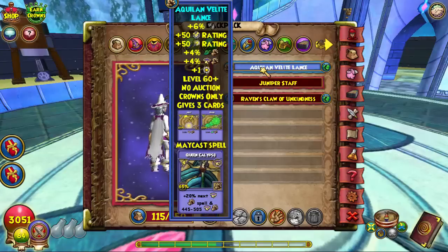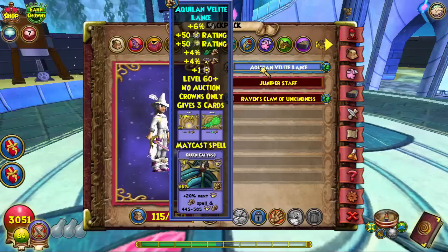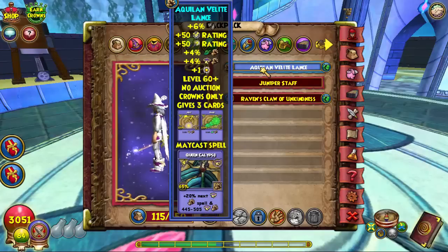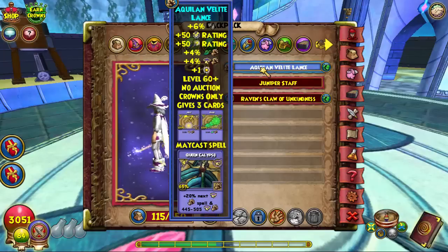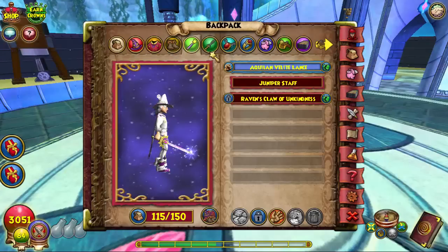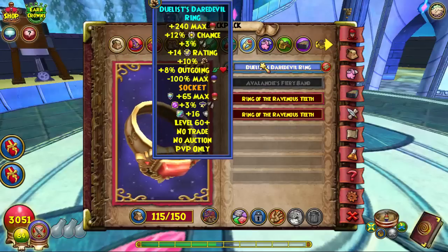This wand is interchangeable with three things: this one, the Sky Iron Hasta, and the Staff of the Flashing Blades — it depends on your playstyle. Storm is an offensive class, so I'd rather run this than the Staff of the Flashing Blades. If you can't get this, just run Sky Iron. The wand is fire, so if you get weakness or lore mastered you can just run that off. It's up to your playstyle and how you play legendary PvP.